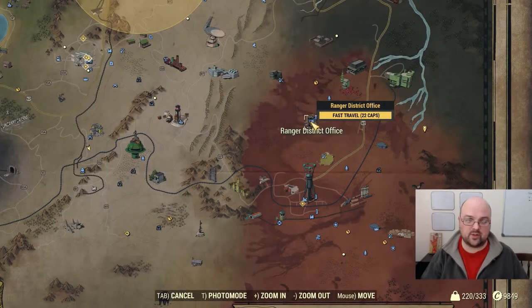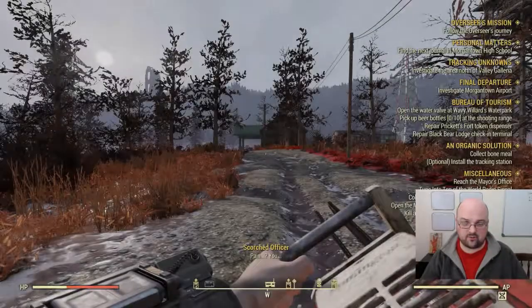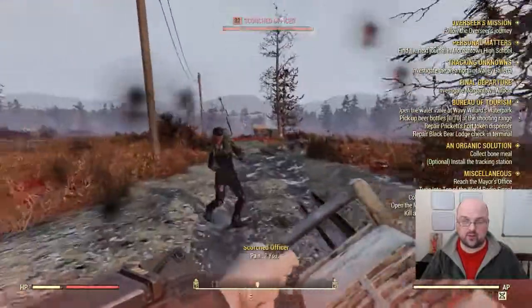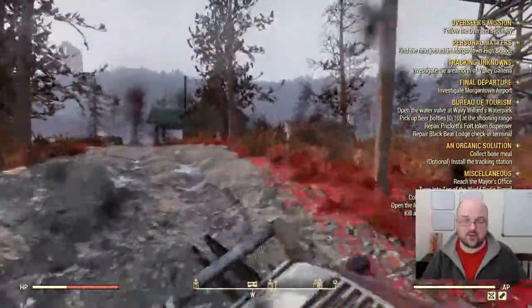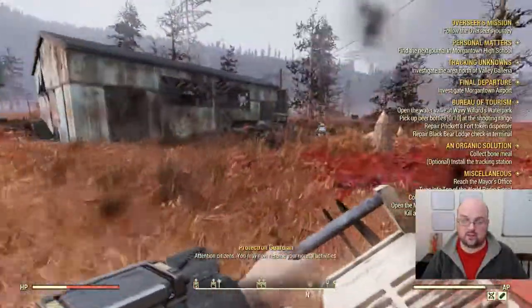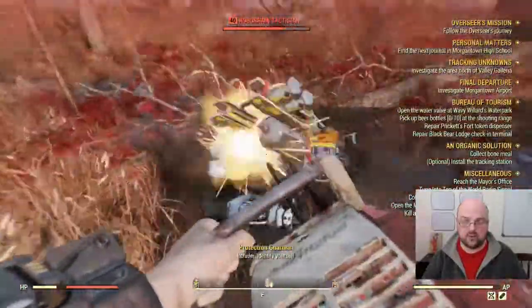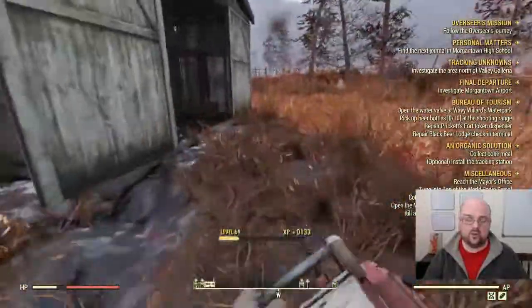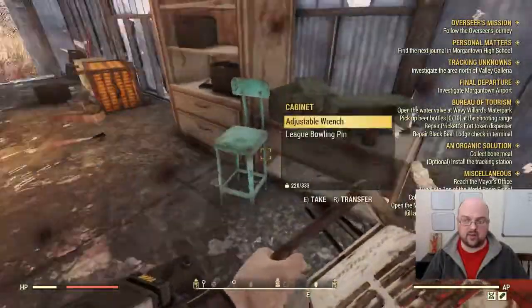The fourth and final location is going to be the Ranger District Office, which is far to the east of this location. This is the most dangerous location for farming this, so make sure you're of a level that can handle the content out here — you will have level 30s, 40s, 50s, and 60s spawning out here, as well as sometimes scorched beasts flying overhead.